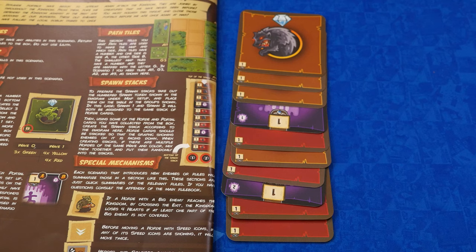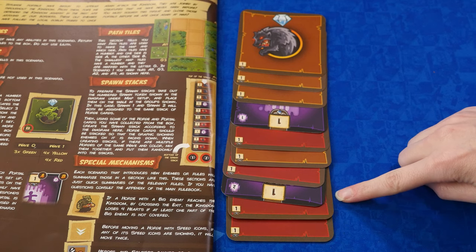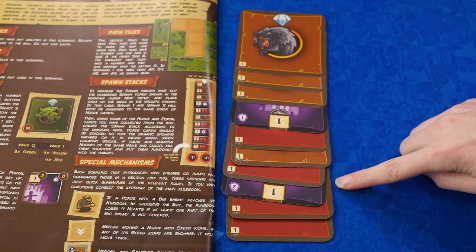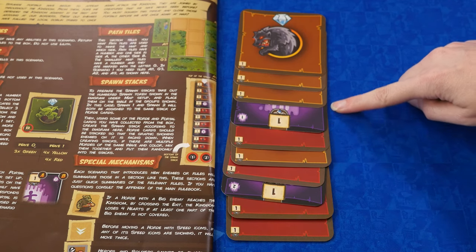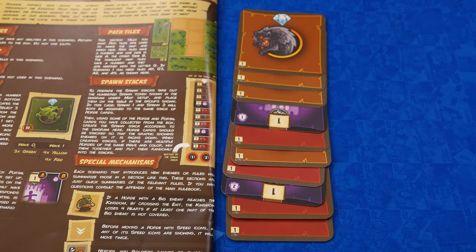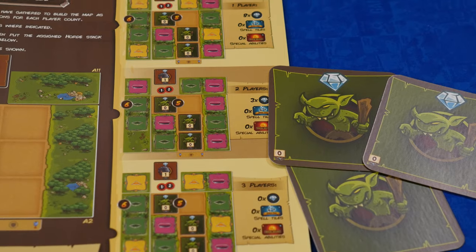It's important that the cards are in the right order. From bottom to top, you should have 2 red Horde cards, then the number 2 Portal, then a red, yellow, and red Horde card, the number 1 Portal, and finally 3 yellow Hordes on top.